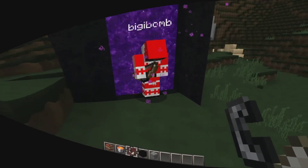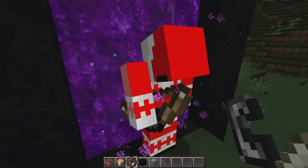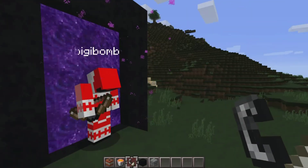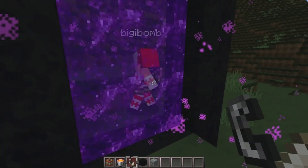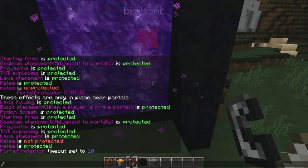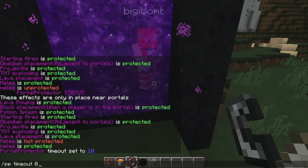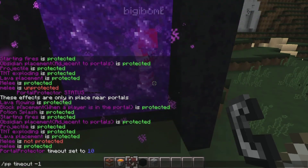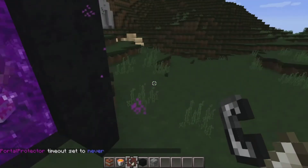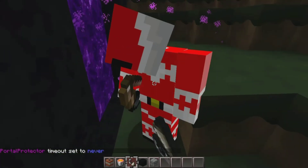Here you can see he has just come back through the portal and I can't attack him. But after about 10 seconds, his timeout will end — and there you go, I can attack him again. I can set the timeout to never again. If you set it to a negative number, that makes the timeout set to never. And there you go — he's standing near the portal so I can't attack him anymore.